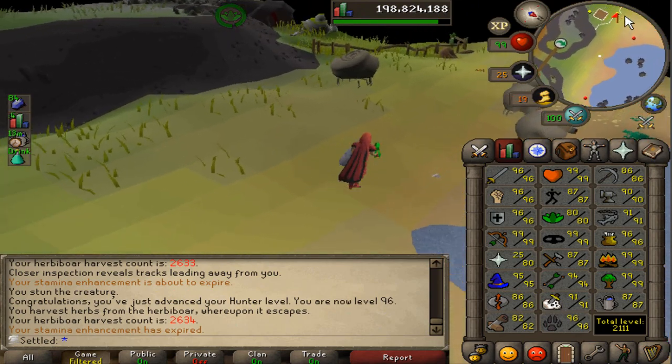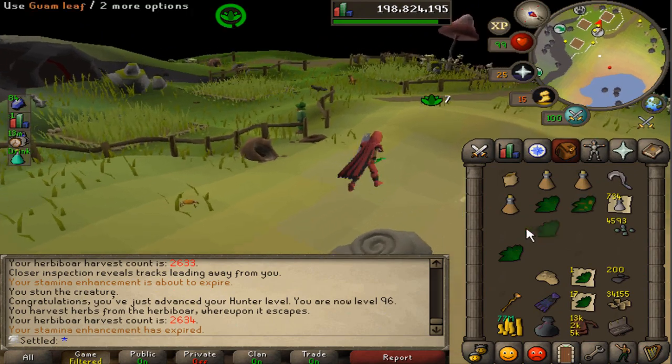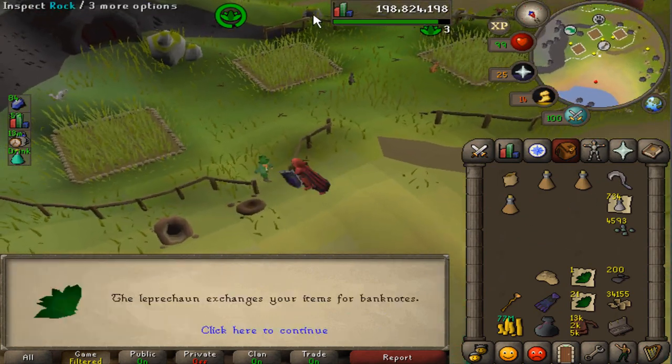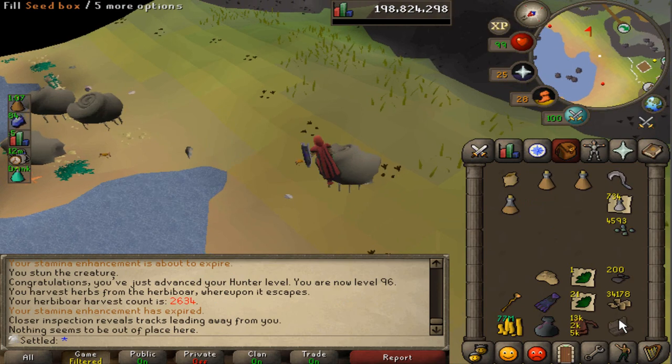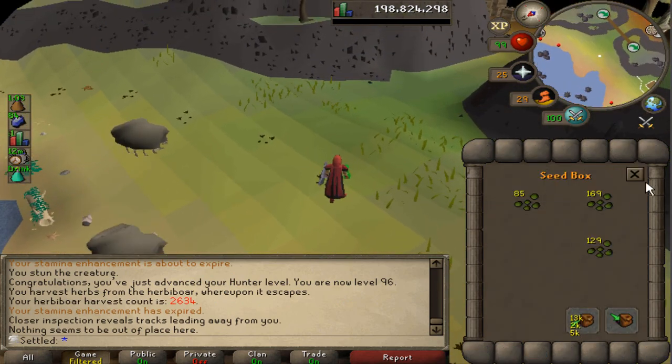I'm actually kind of enjoying this right now. Also a small pro tip - because obviously you get more guams than anything else, you can just note them at the tool leprechaun and clean them. One thing I don't even think I've shown even in the last video is the seed box.